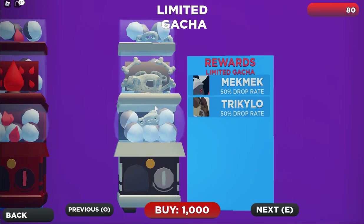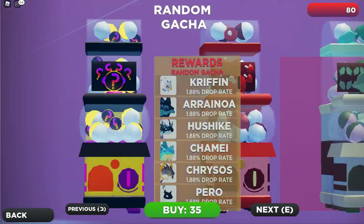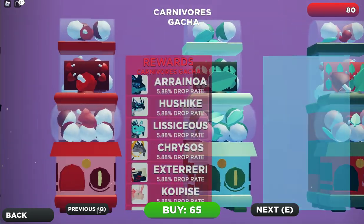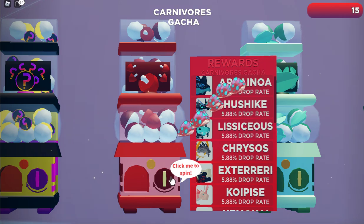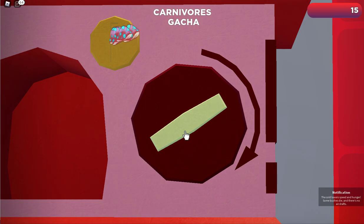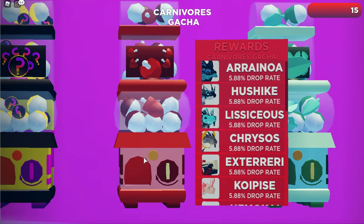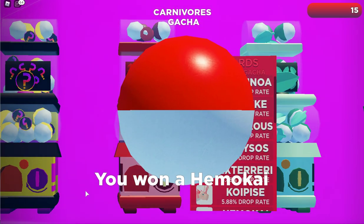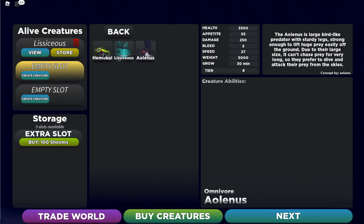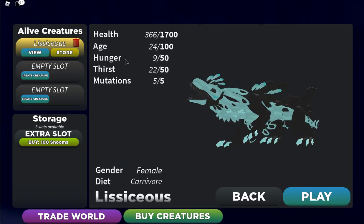You can see the limited creatures here — like Tricklo and the Mech. I didn't know they actually had a limited gacha. Let's go ahead and roll for a carnivore gacha — buy it and click this over and over. I have 15 shrooms left now. Let's see what I got — I got a Hiro Kai! Going back and clicking 'All Creatures', I can see my new Hiro Kai and it tells you all about the creature there too.